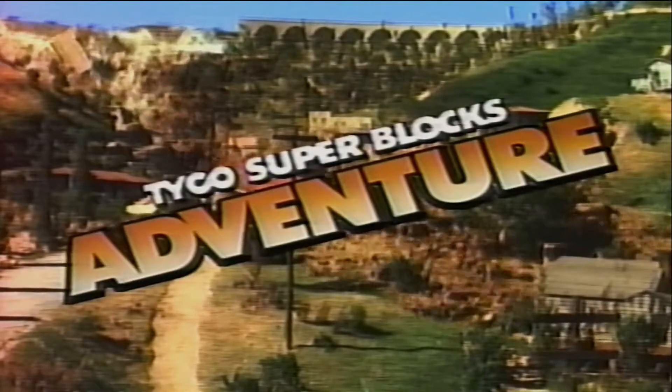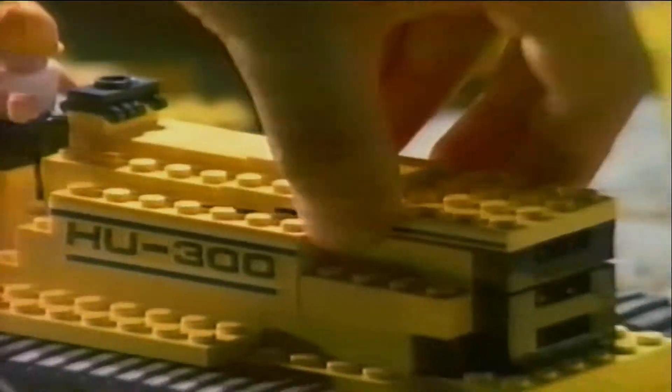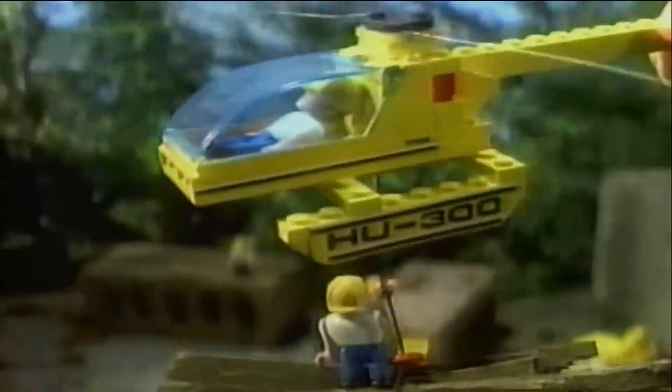And now, another Tyco Superblocks adventure. The dam has broken. The road's out. The town's in danger. So you grab your Tyco Superblocks and quickly build a bulldozer, a backhoe, the dump truck, the giant cranes, and the construction copter.